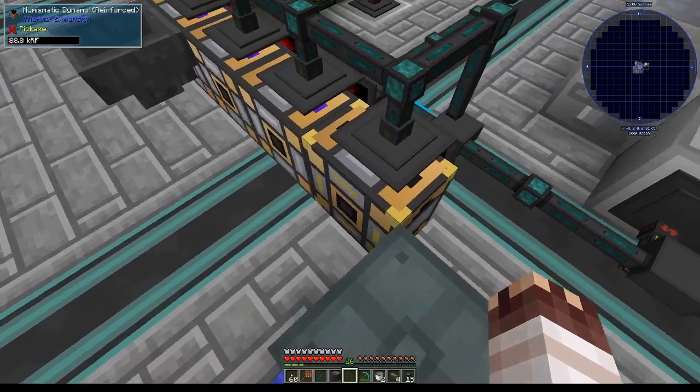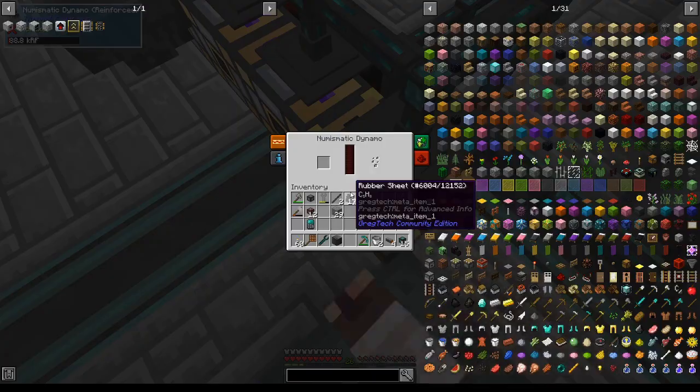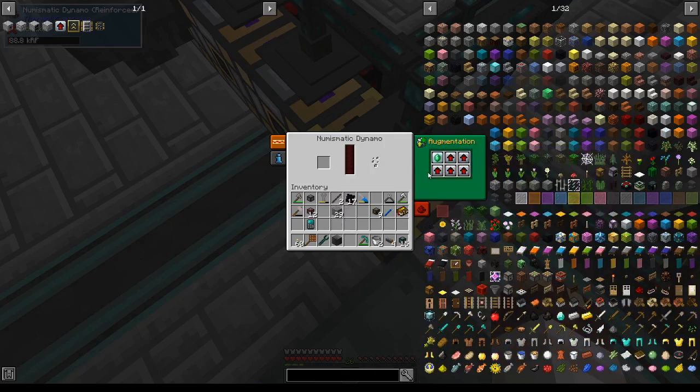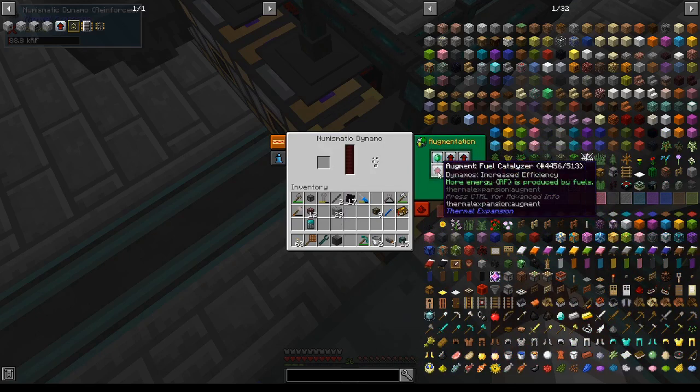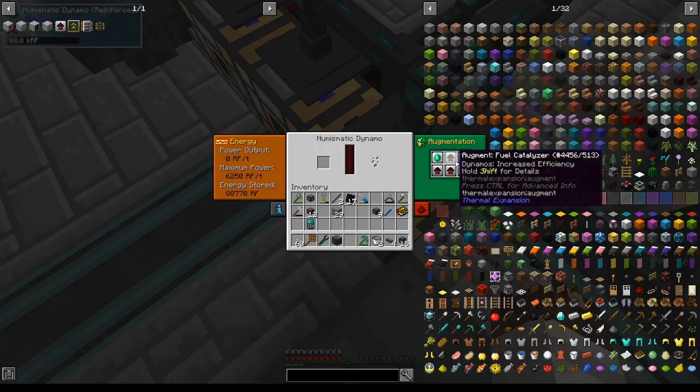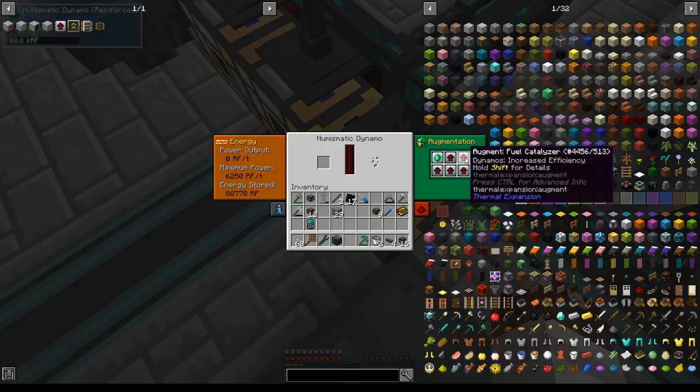I have taken this numismatic dynamo and applied both the hardened and reinforced conversion kits to it. I have also given it 5 fuel catalyzer upgrades to increase the efficiency of its fuel usage. The upgrades hardened and reinforced increase its maximum power output, and also increase the number of augments I can put into it, so I can put in all these fuel catalyzers.